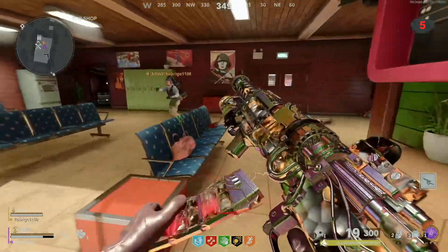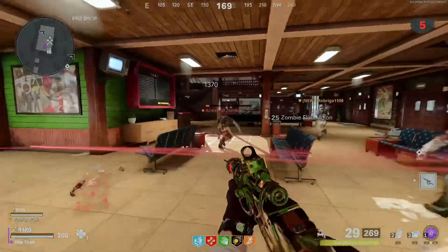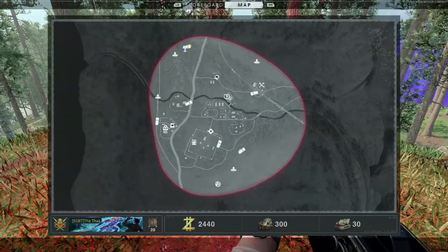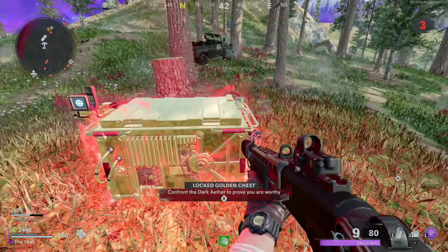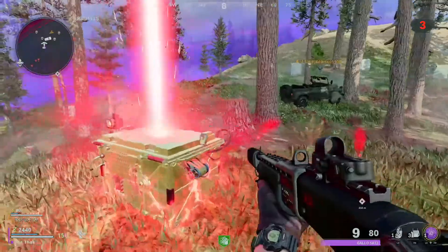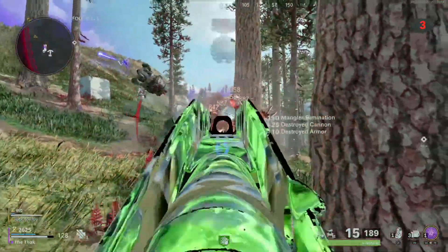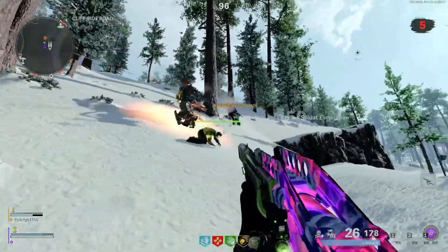The first way to get a wonder weapon is to complete the side challenges. The best one is the special gold loot chest. On your map, there should be a symbol showing a cloud with a lightning bolt through a chest. If you go to that location, you'll find a chest inside a red highlighted zone, and you'll be prompted to press your activation button. A bunch of zombies will teleport near your location, and you'll need to fight and kill them all until they stop spawning. There are usually some boss zombies and maybe some tempests as well, so keep a look out — they can sometimes drop wonder weapons too.